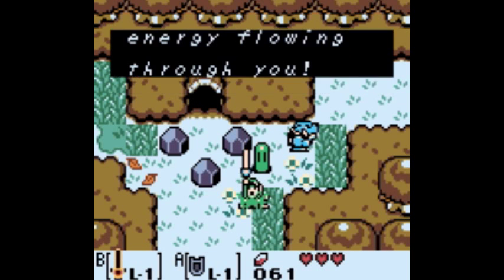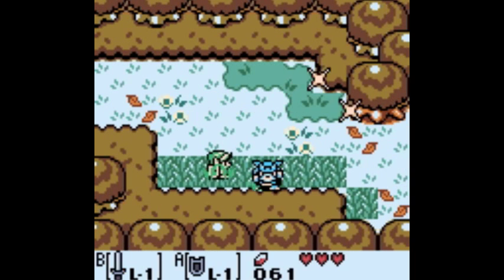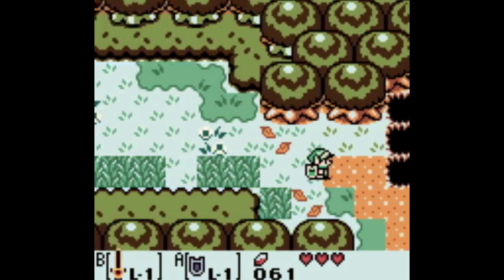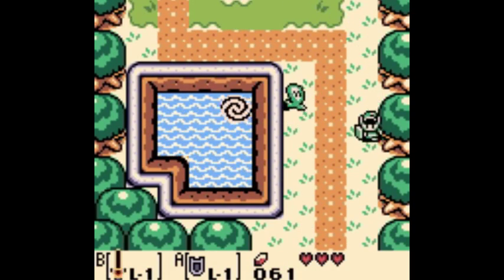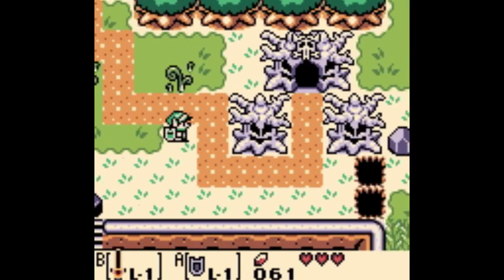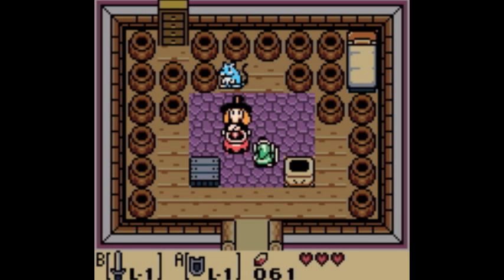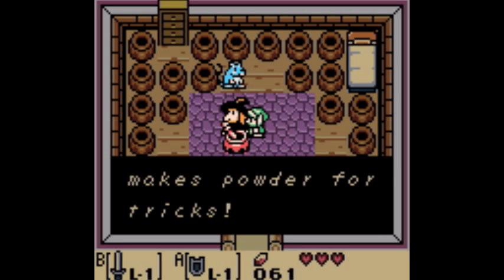Here's where I mentioned the little triangles of power - they basically double the damage your sword does, send enemies flying when you hit them, and you run a little faster too. We did not speed up our video. Here's the witch's hut - she's going to mix us up magic powder, which we'll use to get deeper into the mysterious forest.